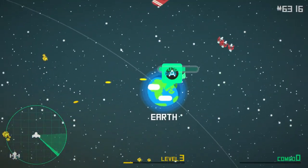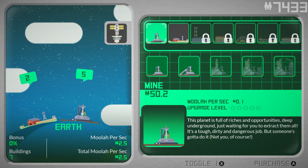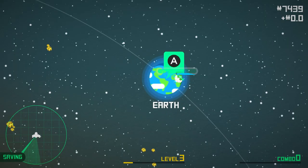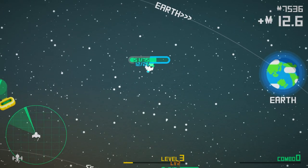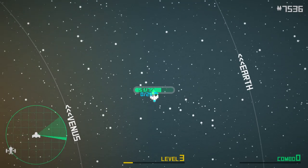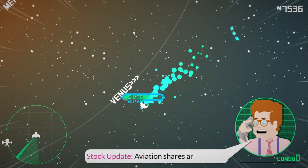We're really getting torn up. What happens if we just land? Get a little bit of money — barely any. We're sitting here getting money by the second from being on the planet, so that's cool. We're left alone, which is good. Do we have any other planets we were doing anything on? Just those three. Stock update — aviation shares are soaring.